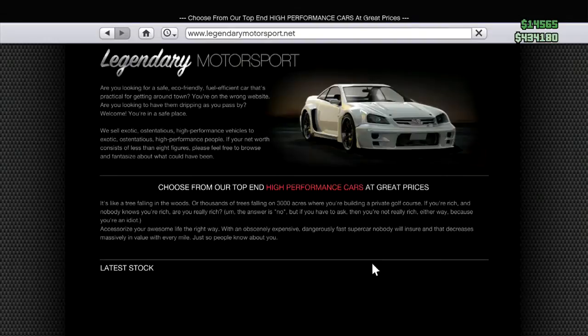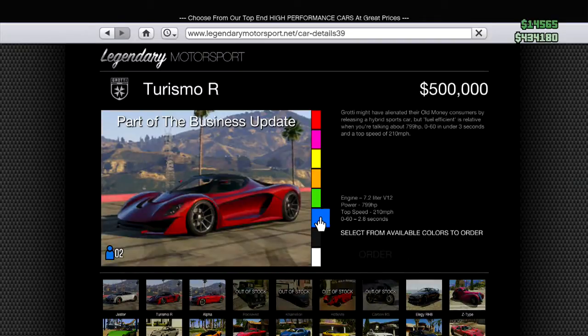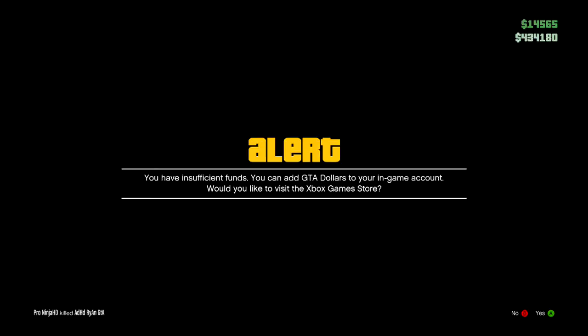You're then going to go to Legendary Sports. You're then going to pick a car that you cannot afford. So I can't afford this Turismo. I'm going to go ahead and pick a colour and then just hit order.